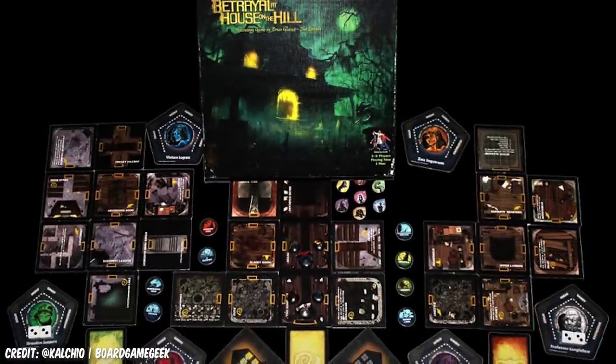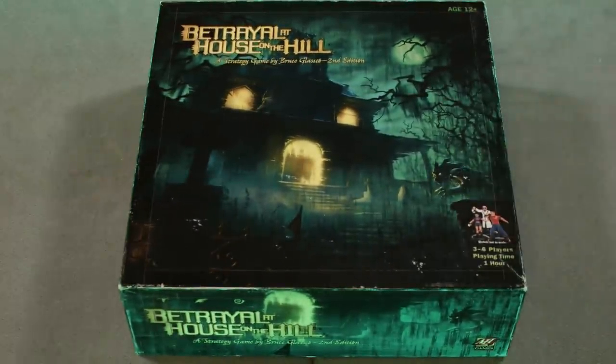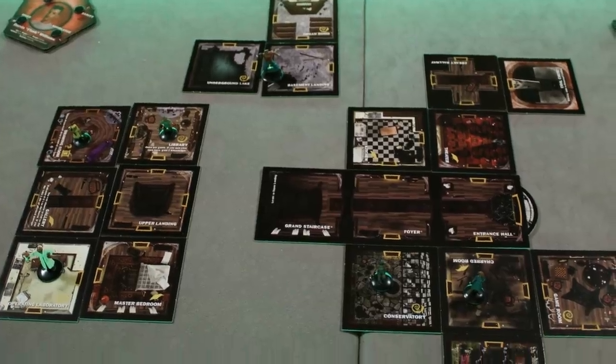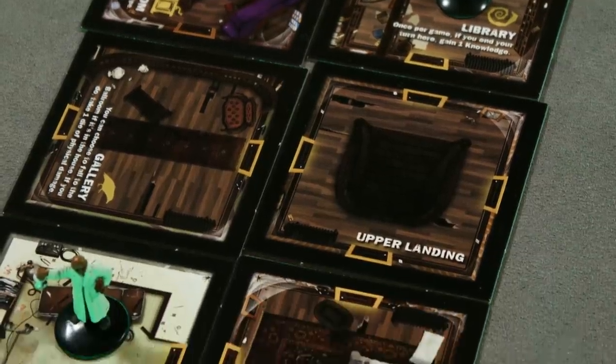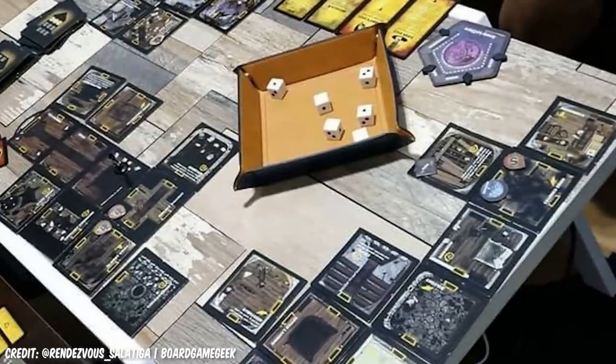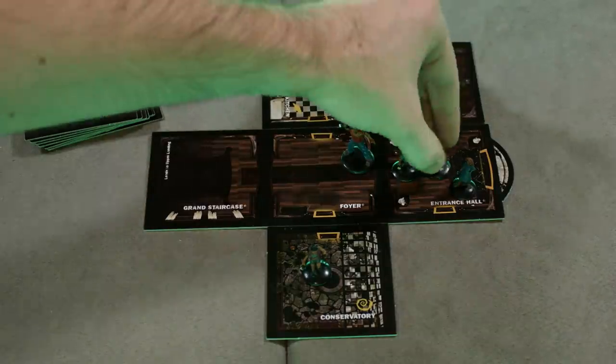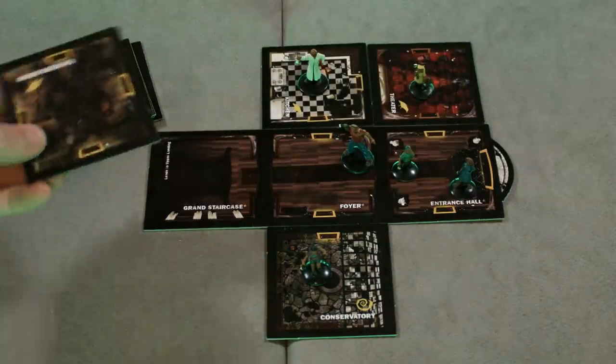4. Betrayal at House on the Hill. A horror movie in a box, in all the best and occasionally worst ways. But dammit, like most horror, Betrayal's flaws are half the fun. Got a real personal affection for this game, in which players take the role of various characters exploring a Scooby-Doo-quality haunted mansion, encountering g-g-g-ghosts and other varieties of both heebies and jeebies. The players start off as a team, exploring the house, adding rooms to it as they go — so every game the layout of the mansion will be different.